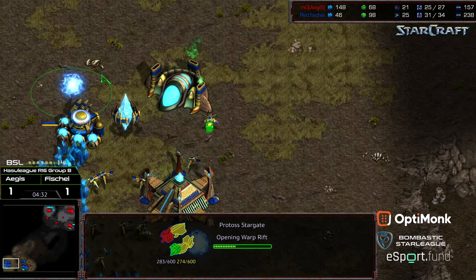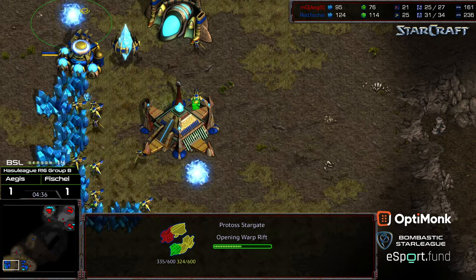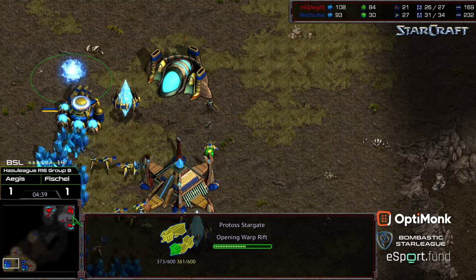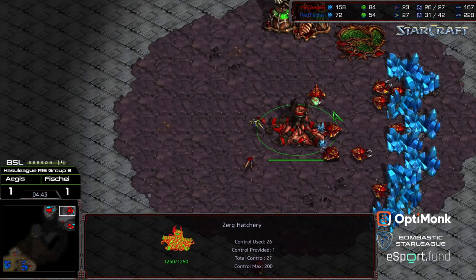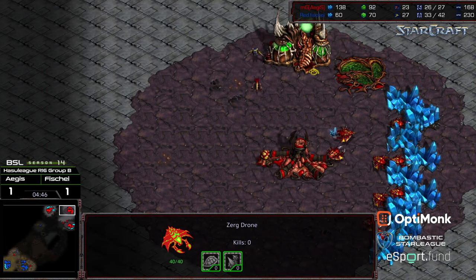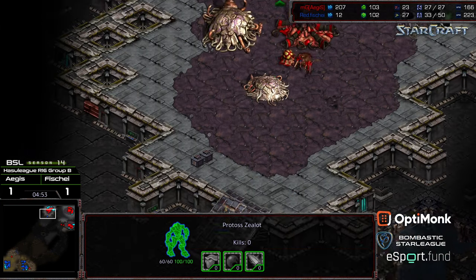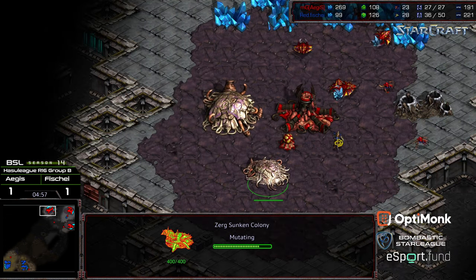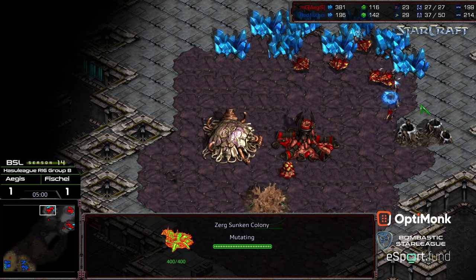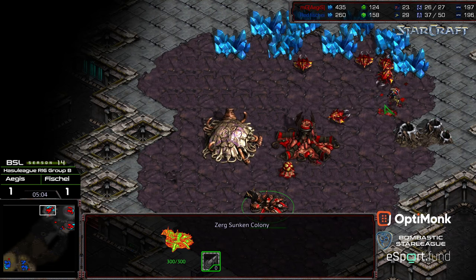Aegis, I think, wanting to go for a similar build order to Game 1. And actually in this situation I don't even know that the Stargate's necessary — Fisheye could have skipped that if he wanted to. But maybe just wanting to go ahead and potentially apply that Corsair pressure. Here he should be able to confirm again only a single drone on gas. The Zealot wandering up to the 12 o'clock location — a Sunken Colony is going to be here. Might be able to get a drone. Only two Zerglings to try to defend it otherwise.